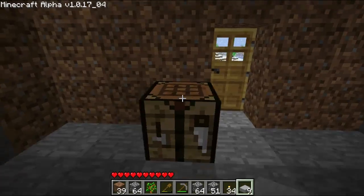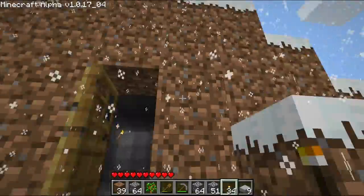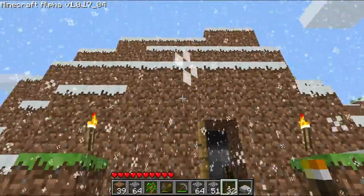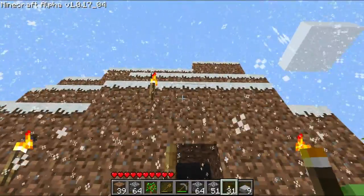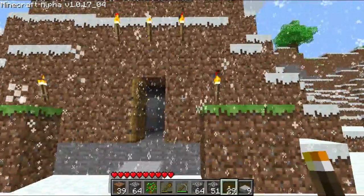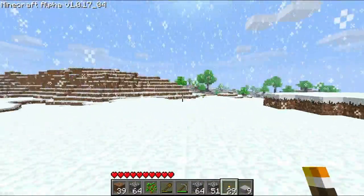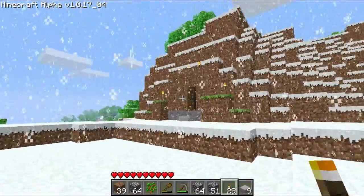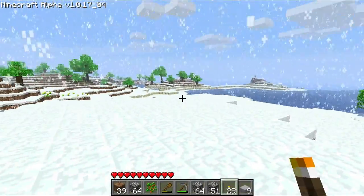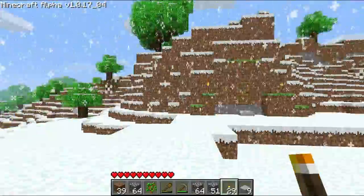I'm going to melt some snow. You know how I told you before that torches melt the snow? I was right — but apparently it doesn't melt that one. Whatever. This torch is so that at night time I can know where my house is. Many times I've made an awesome house, went exploring, and could never find it again, so I had to make another house.